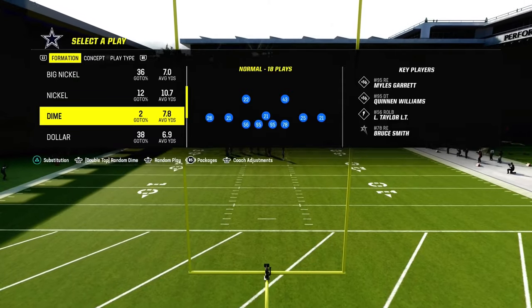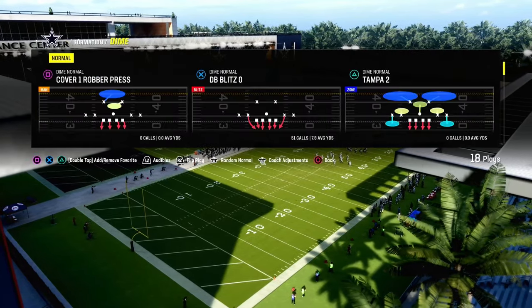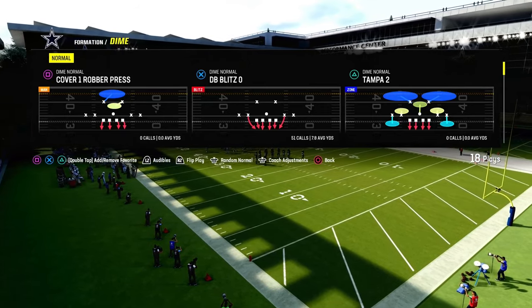The key to this blitz defense is we're going to be turning our auto flip off and putting our auto alignment to baseline. We're going to be calling the only play we can really create this blitz out of, which is DB Blitz 0, and we're going to be calling this play flipped.